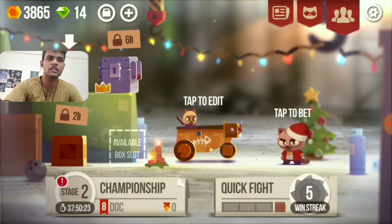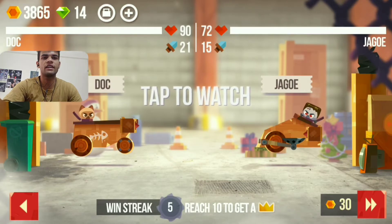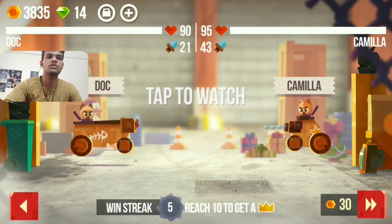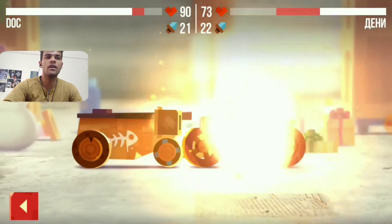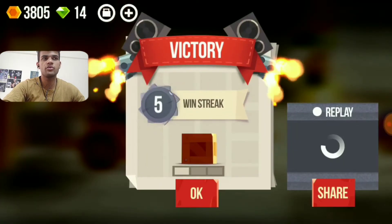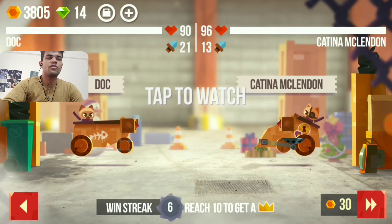At 4 stars I got a crown, and that crown was attached to my super box. Normally in this game we get a regular box and a super box. The regular box opens in 2 hours and the super box opens in 6 hours.